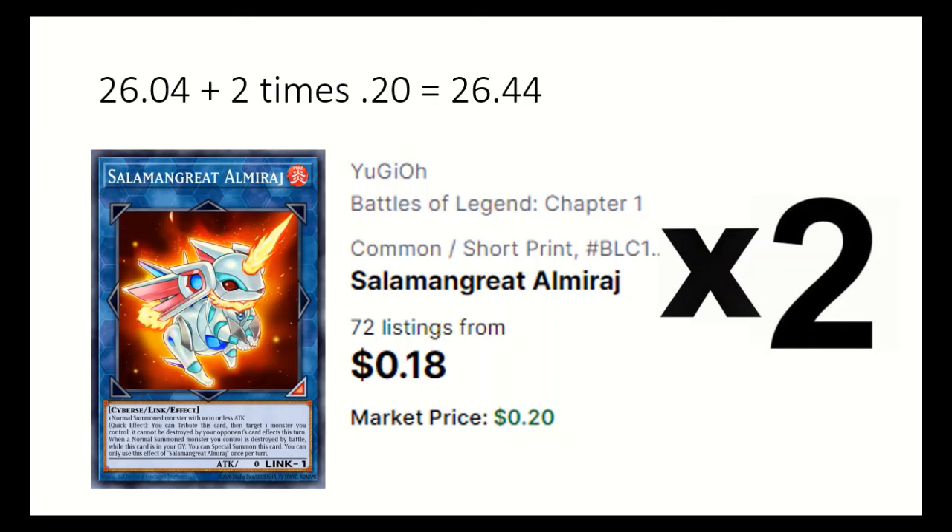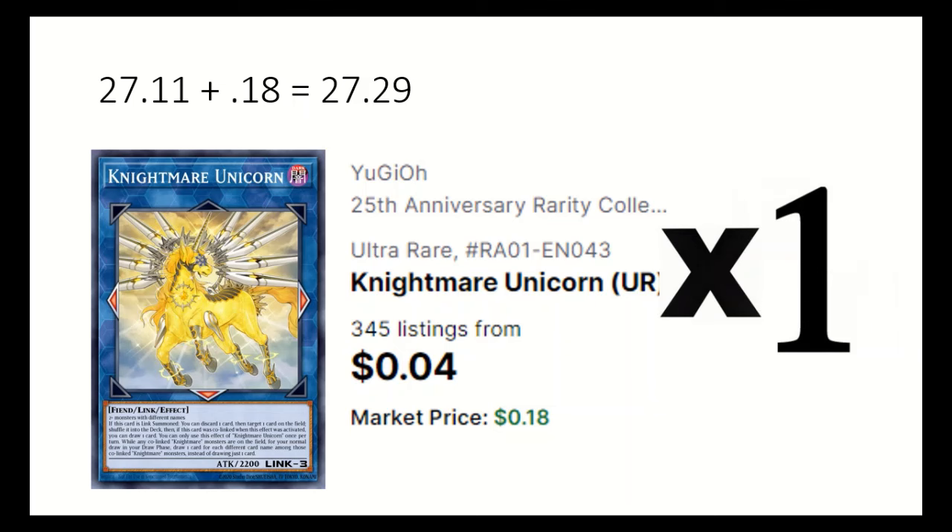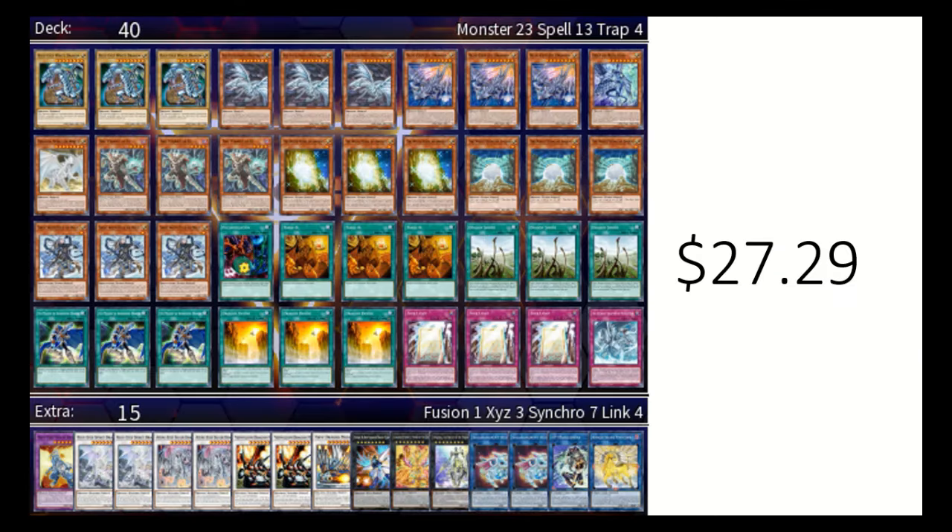2 Almorage to put your dragon tuners in grave if you normal summon them. 1 IP Masquerina as a quick effect to link summon in main phase, and we go into Nightmare Unicorn, which discards a card to shove an opponent's card into the deck. That's the deck at about $28, and it is very nice that our Alternative and Jet Dragon just got reprinted.